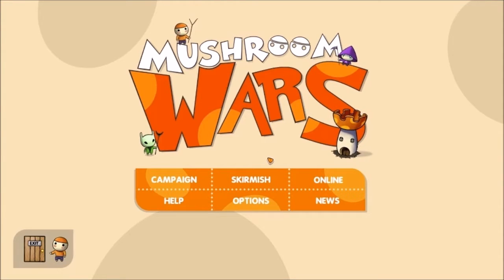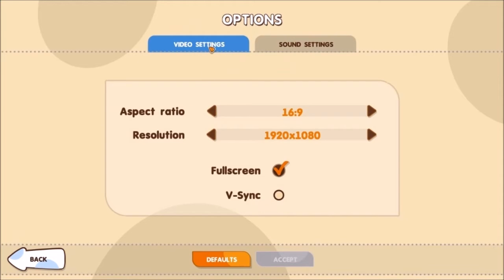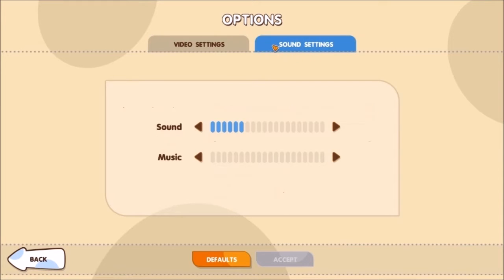Let's just take a look at the main menu here. I have not had a chance to play this yet — I just got my press key today. There's Campaign, Skirmish, Online, Help, Options, and News. Under Options, under Video, you've got Aspect Ratio, Resolution, Fullscreen, and V-Sync. Under Sound, you've got Sound and Music sliders. I have the music off for the sake of the commentary and to prevent any copyright issues.